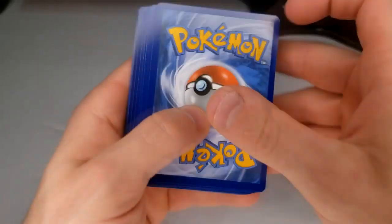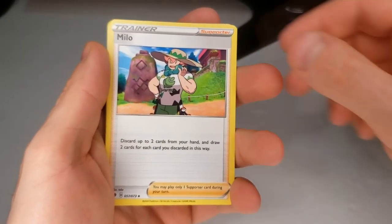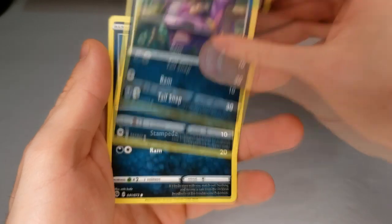I still need Gardevoir for my set, or for my binder. We got a Steel Energy, Milo, Beedrill, Sonya, and Ekans.